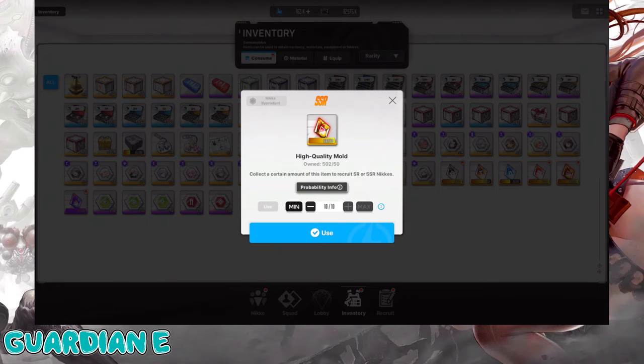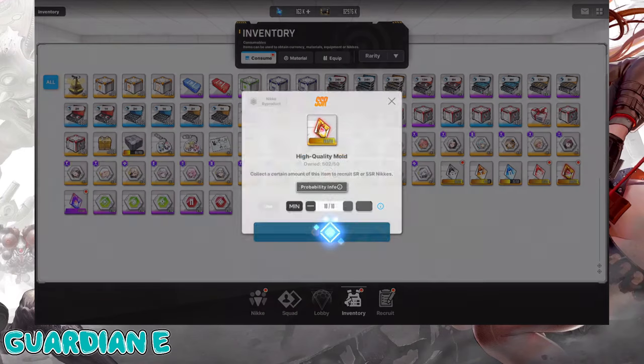So we've got another 500 shards. It's going to be at the 61% rate for an SSR, so significantly better. Hoping for at least six SSRs in this. If it's a new Nikke, we'll get an animation. If not, no animation. Let's go!